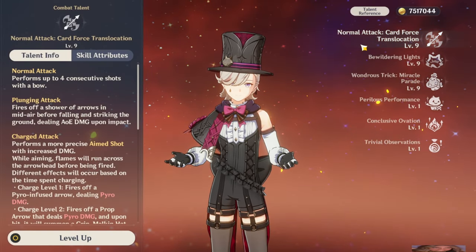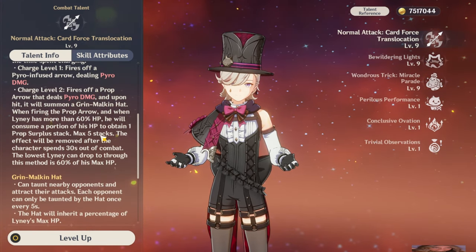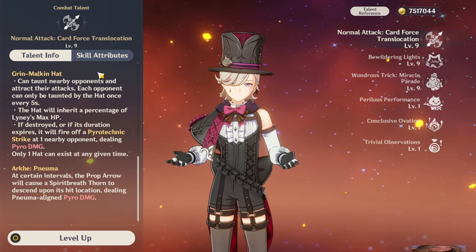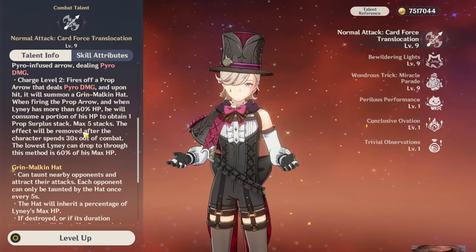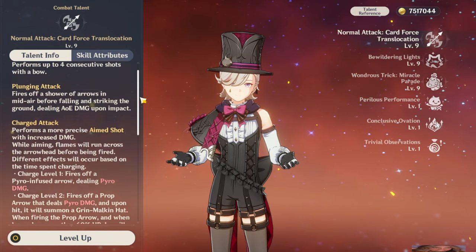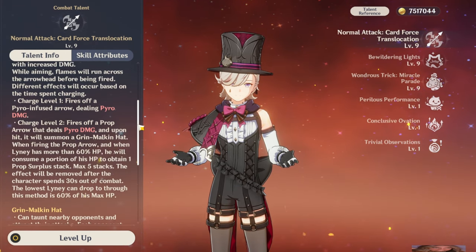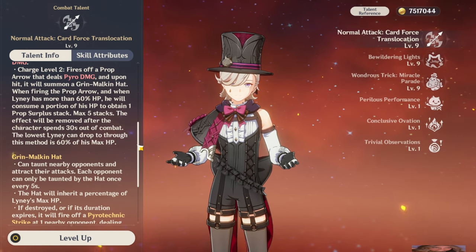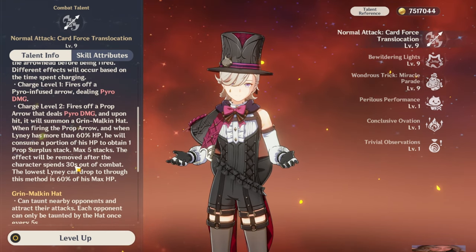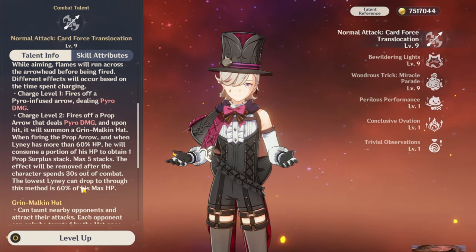One of the main things to note about Lyney is how his Prop Surplus stacks work. When he shoots a Charge Level 2 shot he fires a Prop Arrow, which consumes HP and then grants a Prop Surplus stack. These stacks are only removed after 30 seconds out of combat, making Lyney very flexible — you don't always need to maximize every charge shot. Even weaving in just a couple of charge shots gives you a decent amount of damage already on your Lyney, which is especially relevant for teams without a shielder, like triple pyro with Xiangling.